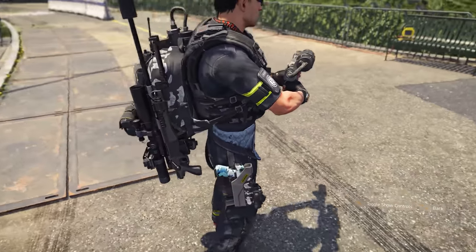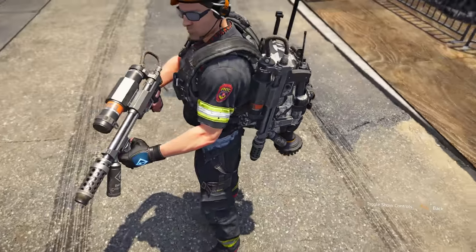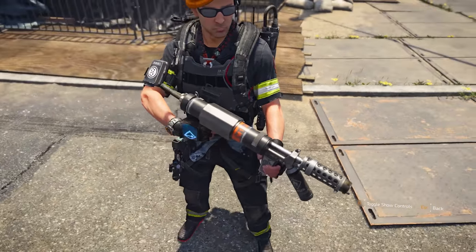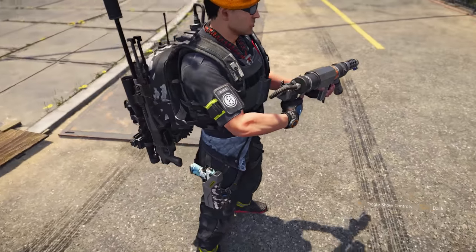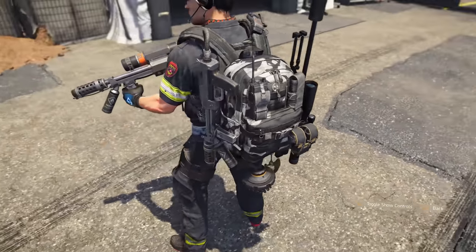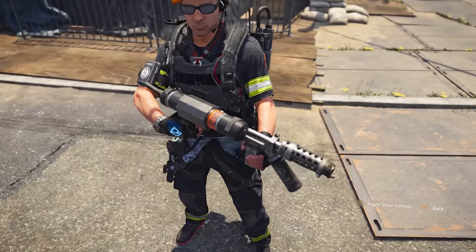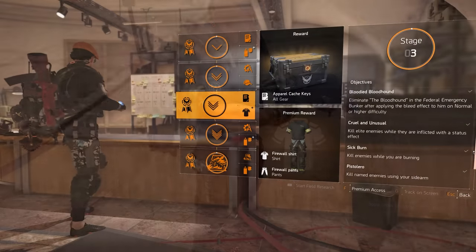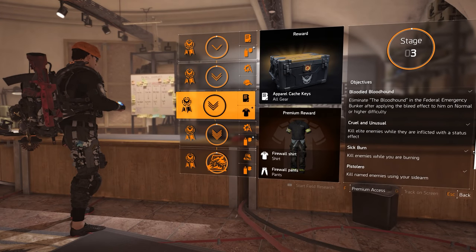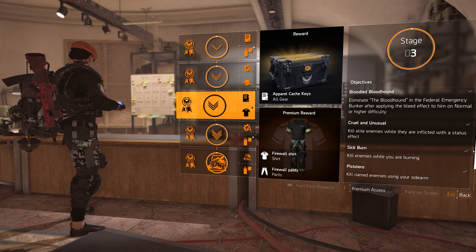For completing stage three you will receive some apparel cash keys and the Firewall shirt and pants. Overall, stage three should take you less time than stage two as you will not need to run other missions in order to unlock a stronghold.